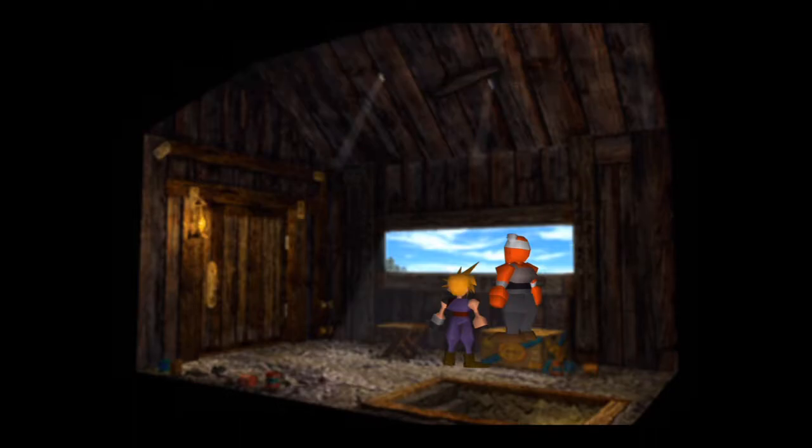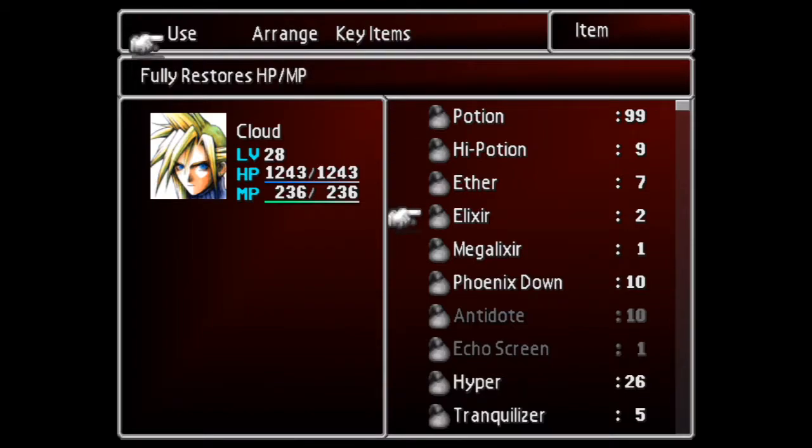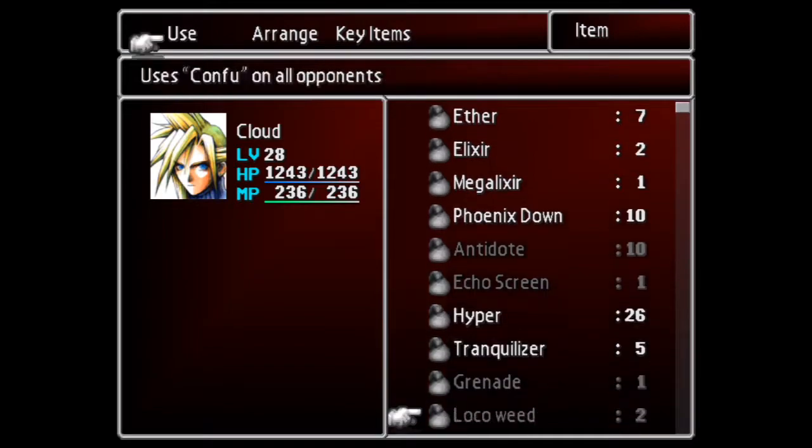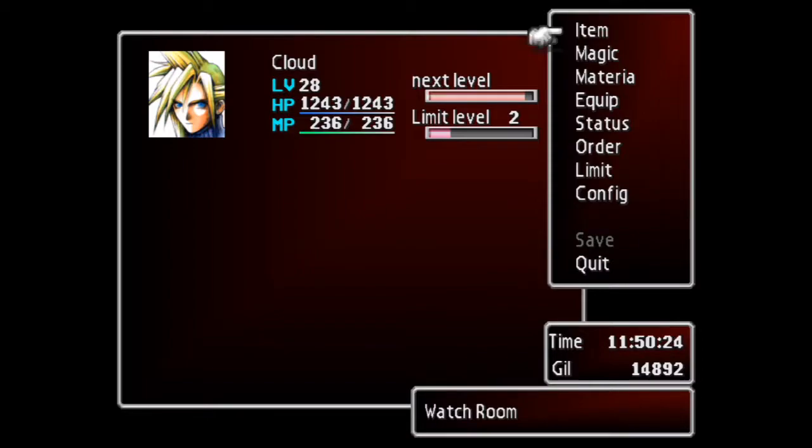This is a glitch. Tinctures are ethers, I believe. It's pretty easy to finish this thing if you do that trick. I hope it was helpful to you guys, and I hope you have good luck in your own Final Fantasy VII playthrough.